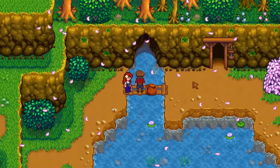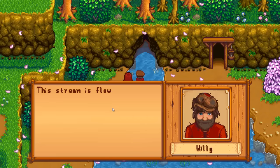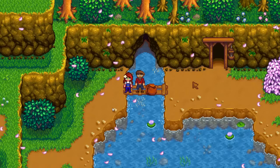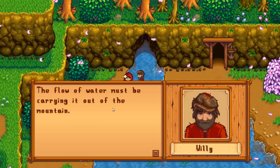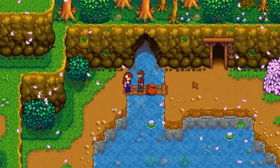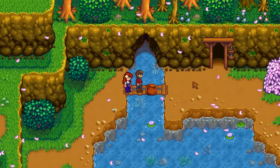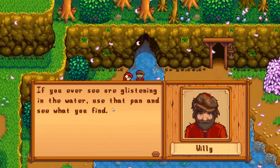Hi Red Lace! It's odd — I'm not sure what caused this boulder to disappear, and there was a glistening boulder there if you recall. The stream is flowing from deep within the mountain. Hey, do you see that glistening in the water? Yes, that's quality ore! The flow of water must be carrying it out of the mountain. You know what this means, right? It means we can start panning for ore! Here, I've got an extra pan in my backpack — why don't you take it? If you ever see any glistening in the water, use that pan and see what you find.